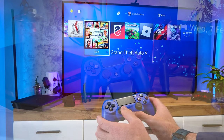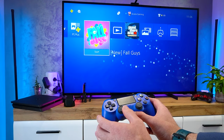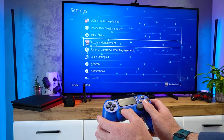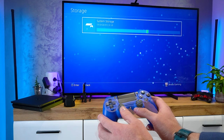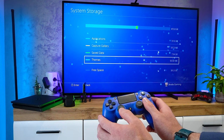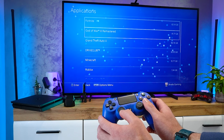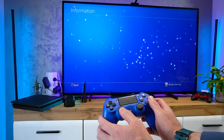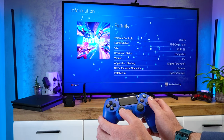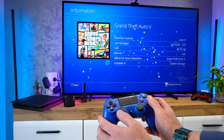First up, let's talk about storage. This is probably the first and the easiest thing you can do with your PS4. A cluttered hard drive can slow down your system. You can head over to Settings, then Storage, and check out what's eating up your disk space. Having a completely full storage would make installing updates impossible and can even lead to data corruption. As a good rule of thumb, having between 10 and 15% of your hard drive empty should leave you with plenty of space for virtual memory and temporary files. You can uninstall games and apps you no longer use.